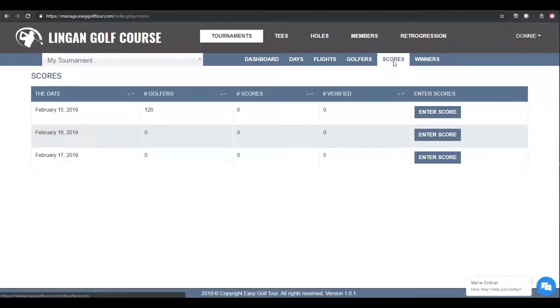Let's start by clicking on the Scores tab in the menu. Once here, you'll see the number of golfers that are in your tournament, how many scores you've entered, and how many scores have been verified.